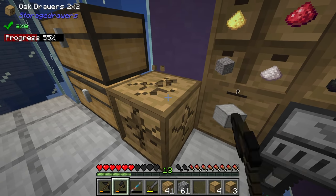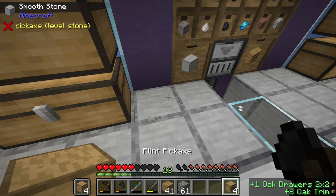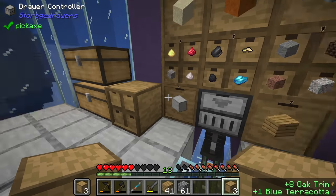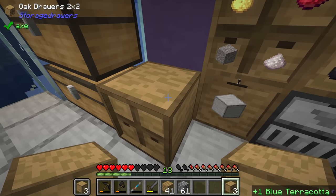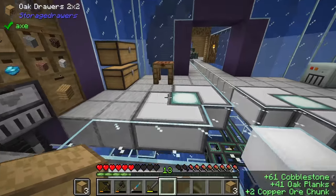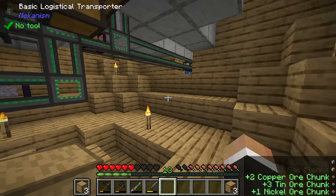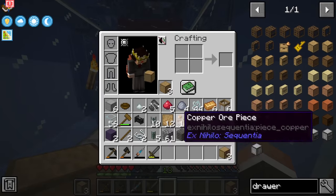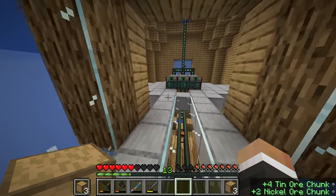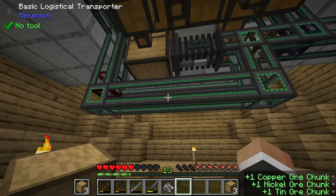By default this drawer here is not connected to the drawer controller. If you want to connect a drawer to a controller that's not directly adjacent, that's where trim comes in. Break the blue terracotta, put down the trim, put the drawer in front of it - now this storage drawer is connected to the drawer controller because that trim acts as a bridge between them. We can add a copper chunk, tin chunk, and nickel chunk to their respective drawer slots.